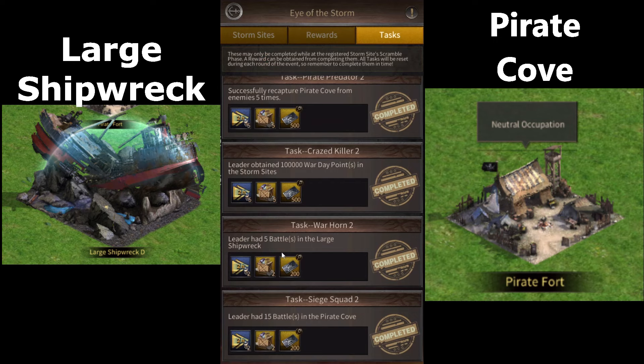In the same way, there's this: leader had five battles in the large shipwreck, which is similar. If you have someone occupying the large shipwreck from another city, you can send five marches to that shipwreck with one biker each and you'll be done with this quest. Or if you're occupying the shipwreck, you can ask someone to attack it five times and you'll be done.